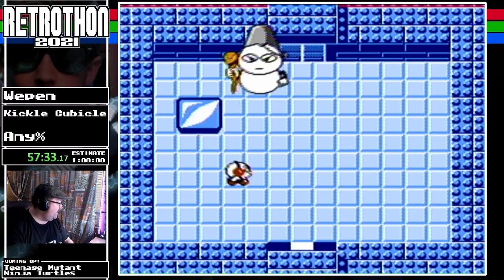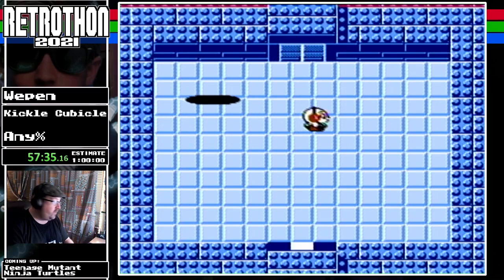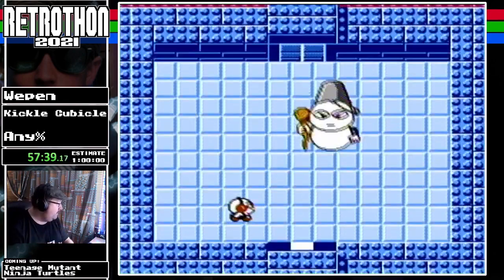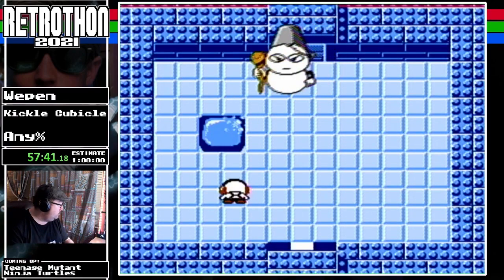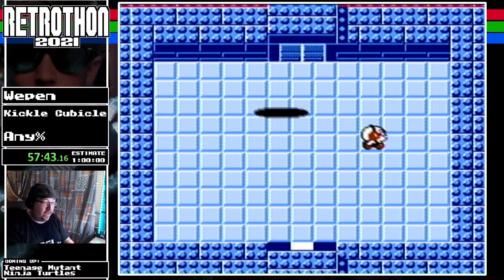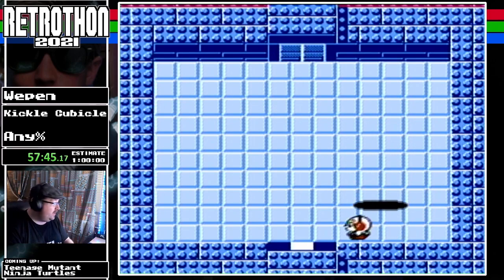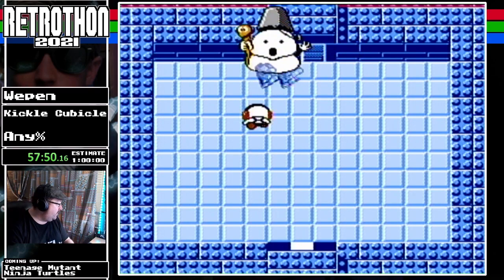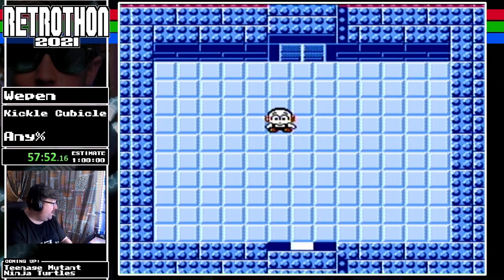By the way, that is a bucket on his head. Only the greatest of wizards wear buckets as helmets. Here we go — he's the final boss, he's not a joke. I mean the bucket is a joke, but that's GG right there.